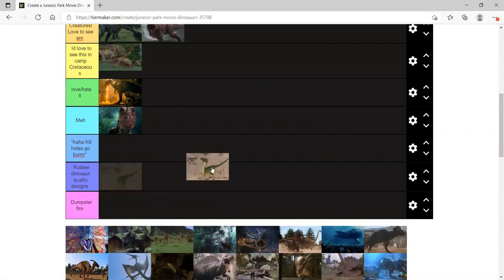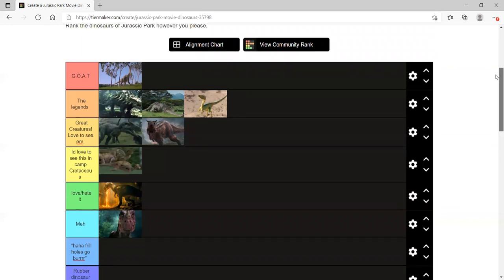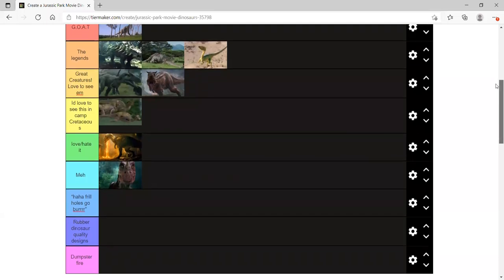Compsognathus — I think legendary because their scenes in The Lost World are so good. In the novel they're absolutely horrifying — eating Hammond, pulling out pieces of flesh. There was a rehash of the novel put out in 2019 with illustrations, and one of them showed the Compies eating near a baby carriage. Terrifying. They should do a scene like that in Dominion.